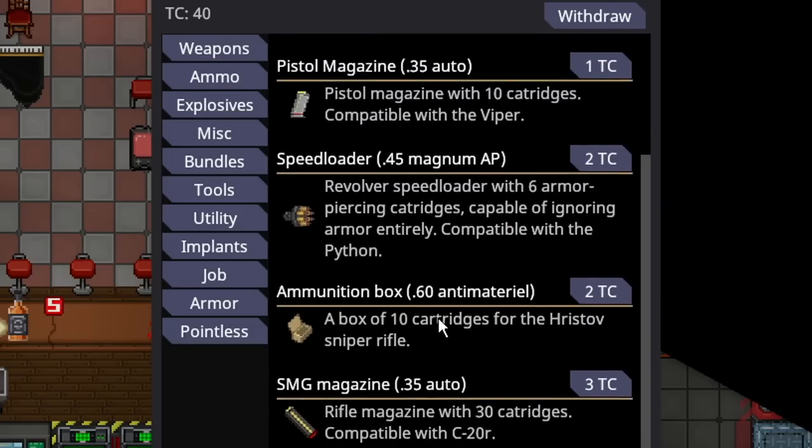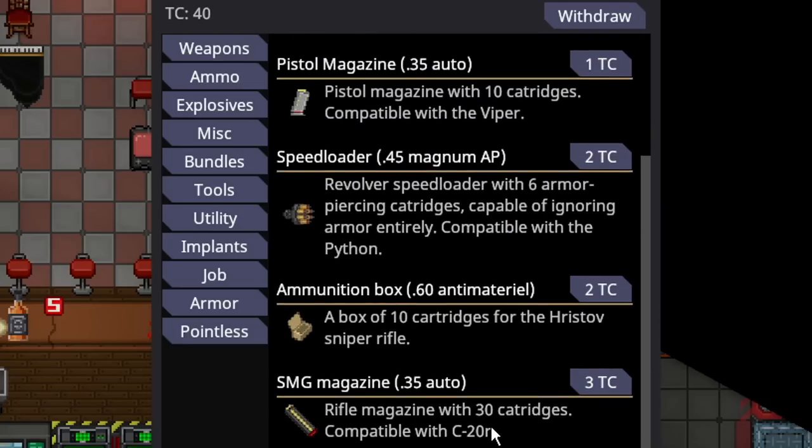In the ammo tab, everything is the same except they can buy magazines for the C-20. It is just a 30-round magazine, compatible with the C-20, costs 3 telecrystals — pretty simple.